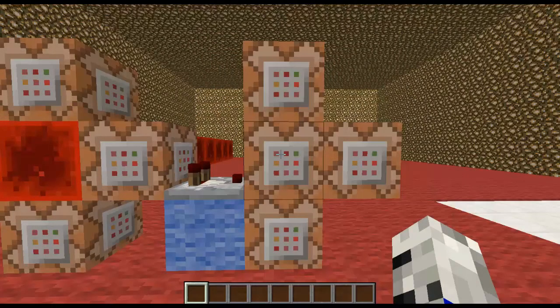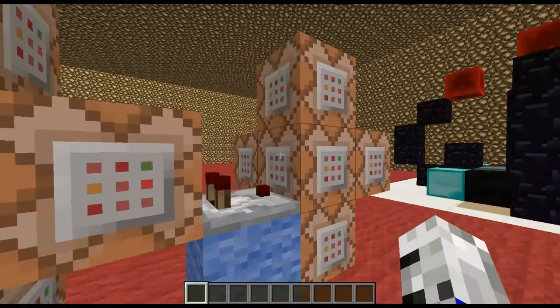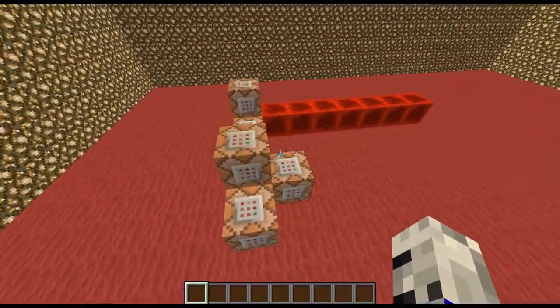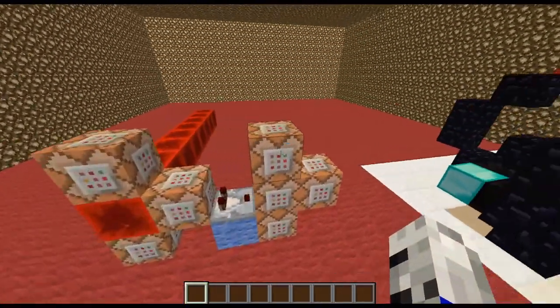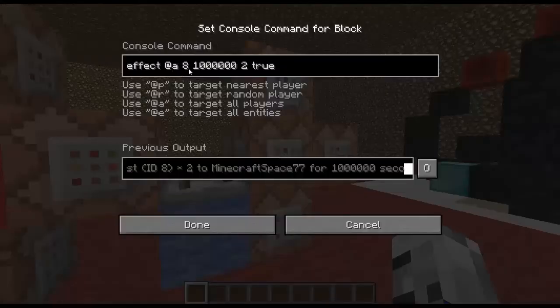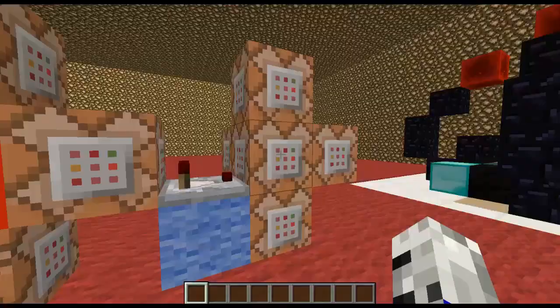If it's true, it will activate 5 commands. Basically all these commands do is give you all the effects that a beacon would give you. Here's just one command: it will affect all players with effect 8, which is Jump Boost, forever — which is a million seconds — level 2, so you'll jump 2 blocks up, and True just to hide the bubbles.